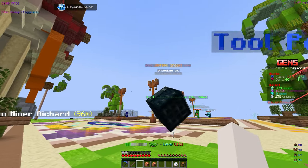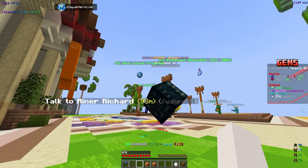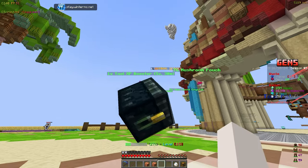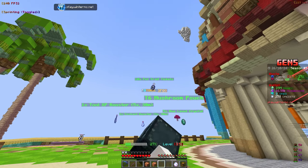Let's open up the first loot box and see what we can get. We got some enchant boosters, five whole level crystals — that's pretty good — a tier six mushroom pouch, five x 30-minute tool XP boosters, and for the final reward, 10 pet trait tickets. That is pretty good.